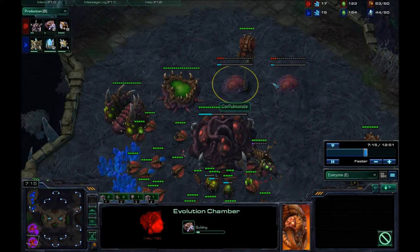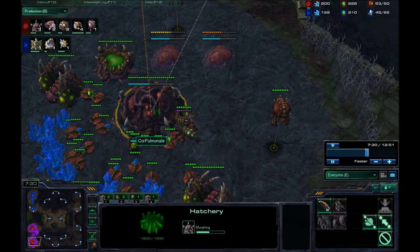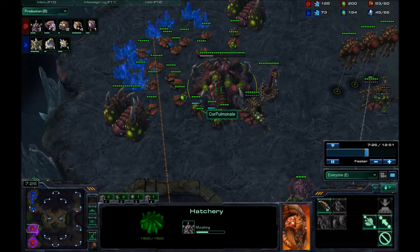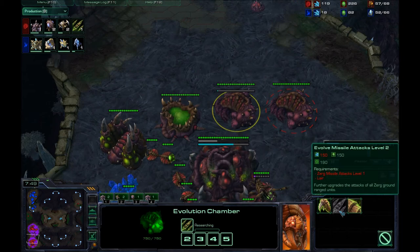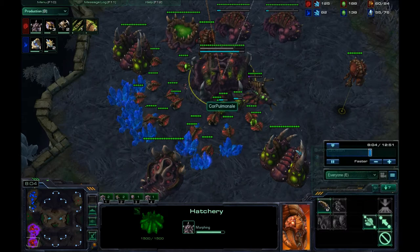You want to get both evo chambers at about 7:30 as well, right after you start morphing the lair. I got my lair going. I seem to be forgetting to spawn larva — try not to do that, it can be detrimental. Now when you start getting out your roaches, you've got to watch your supply because those roaches pump out really, really fast and your supply can get locked super fast. I finally did spawn larva. Now I'm getting the plus-one ranged attack upgrade and the plus-one armor once I have the minerals for it.